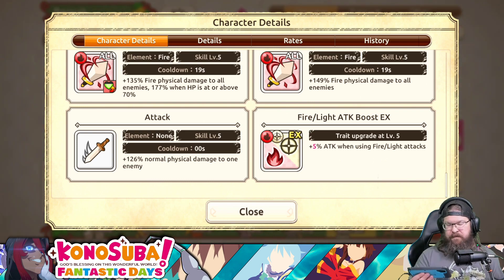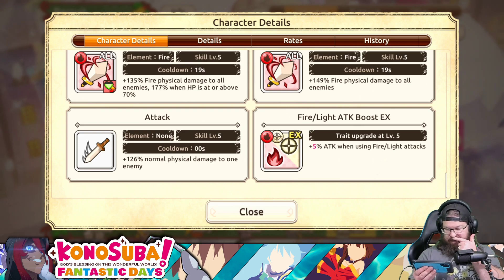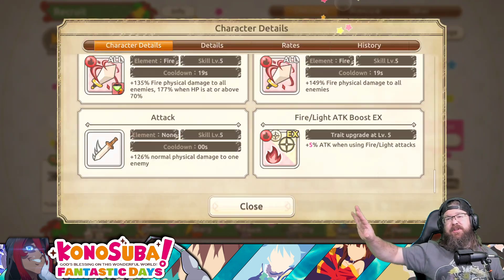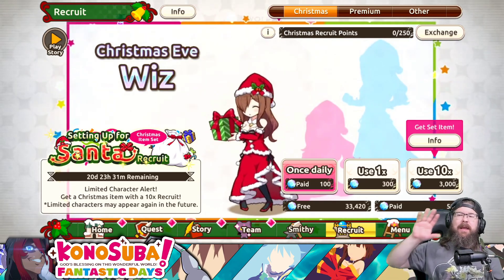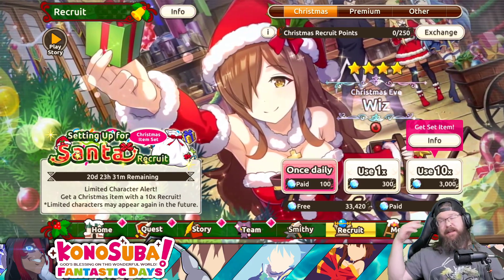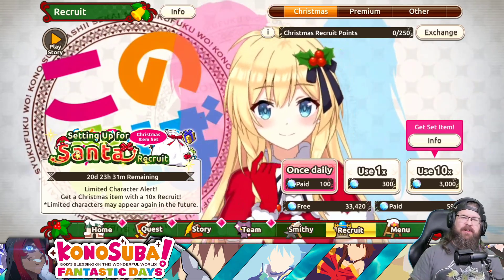This unit is pretty good. The only real downside is she's all AoE - raw AoE. So if you take her into an event that's single target, like most every event we have has a single-target final boss, she kind of starts to lose her luster at that point. Honestly and truly, Wiz is 100% the treat on this banner.